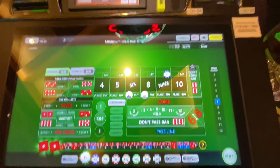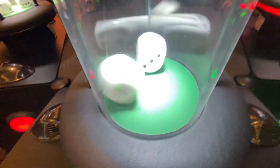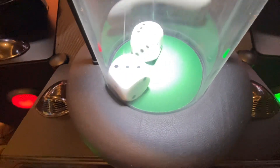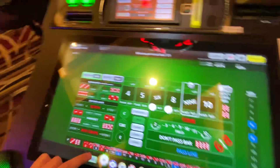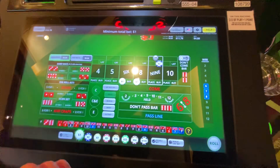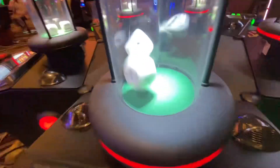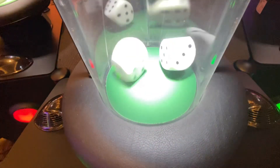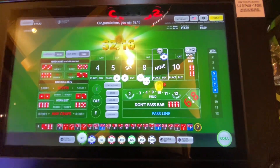Too bad we weren't playing a don't pass — that would be a good result there. No point established. 9 — that's the number we didn't want to see, takes some of our profit. We're right back down to $15.76 — looks like we're playing ping pong. Let's buy the $5 as well. 8 — we like that, we're going to gain $1.16 on top of that.